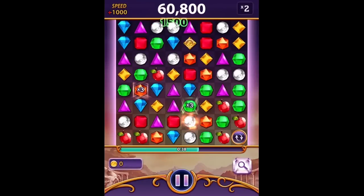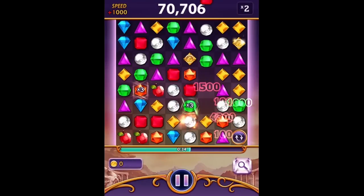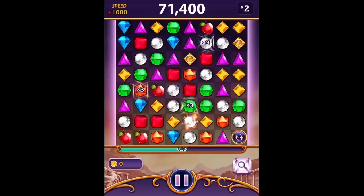A lot of players get too focused on a particular section of the board. They'll make a match, and then wait for the next set of gems to fall in the same spot before making the next match. Doing that can slow you down and make it easy to lose your Blazing Speed bonus.